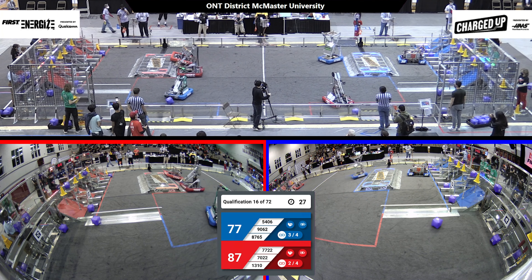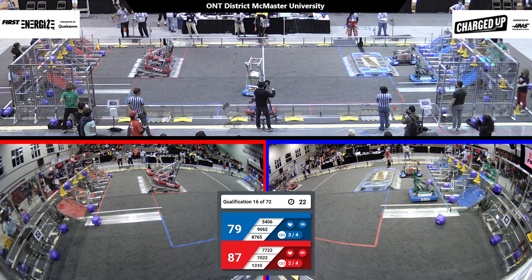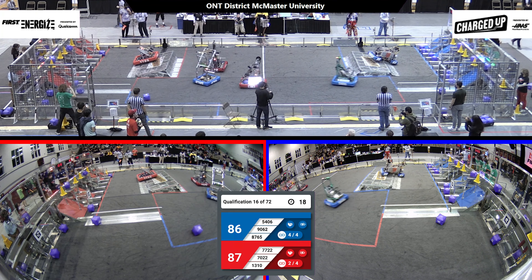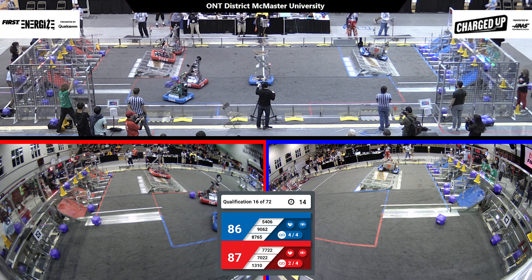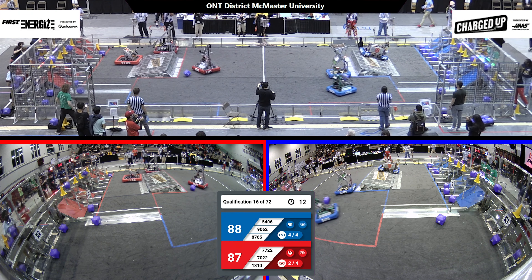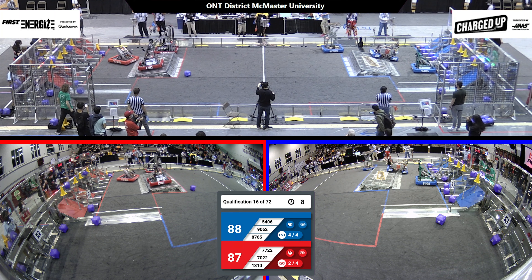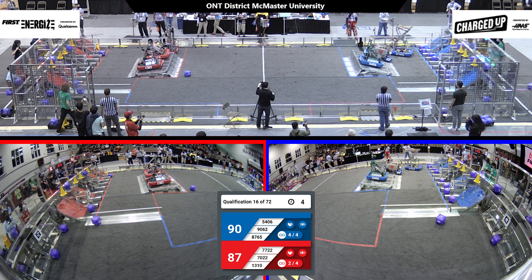Teams are going to start to try to balance on that charge station. Over in the red alliance, I see 7722 and 7022 trying to balance together. Oh, 7022 seems to have jumped off. Over in the blue alliance, 9062 — sorry — trying to balance. Let's see if their alliance partner 5406 will join them. Back in the red alliance, 1310's balance. 7722 is trying to join them, it seems.